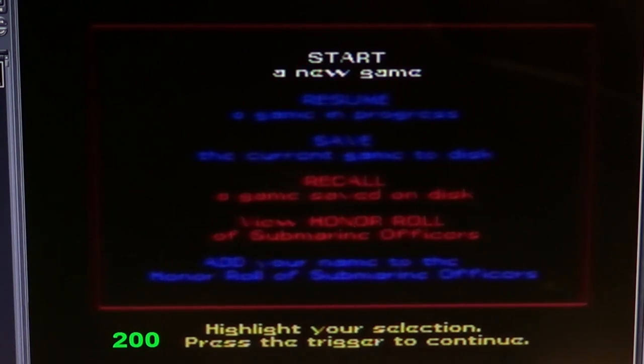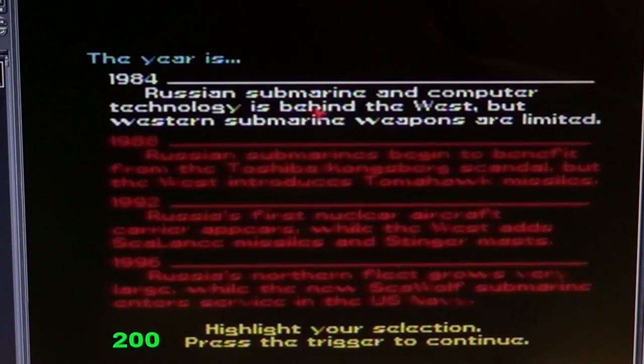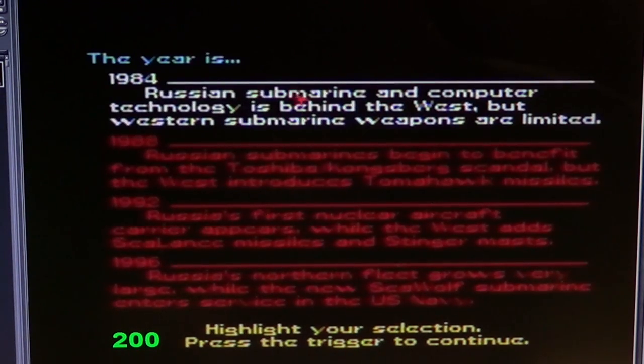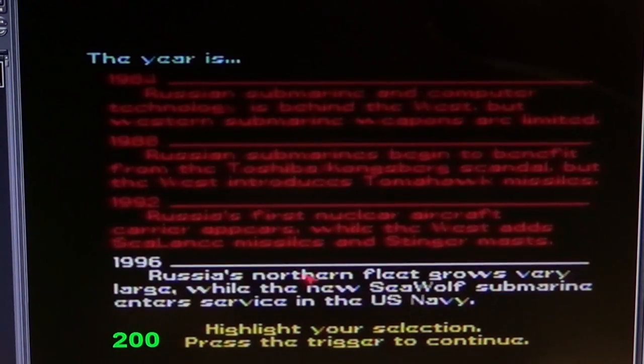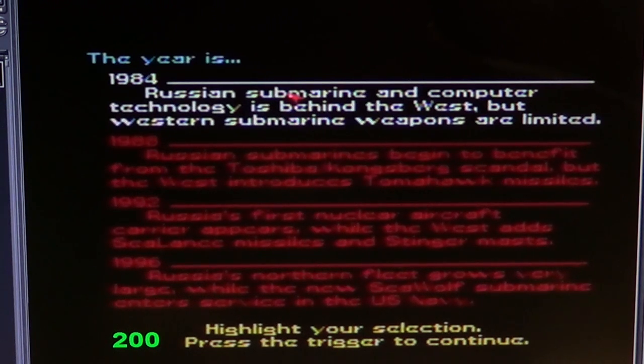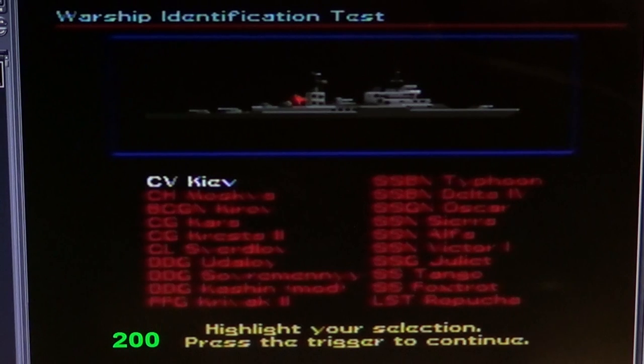To start a new game, you have four different timelines beginning in the early 1980s. You can choose from 1984, when Russian submarines were a concern, all the way to 1996, when Russia's northern fleet grows very large. So there are four types of timelines and scenarios to choose from.